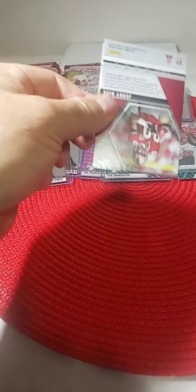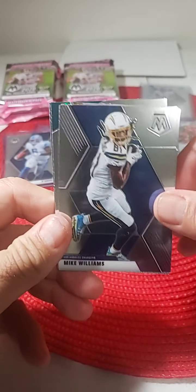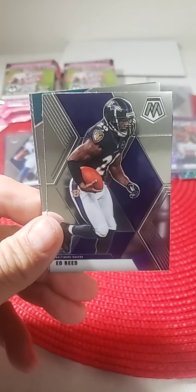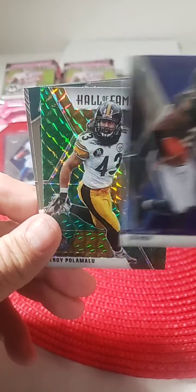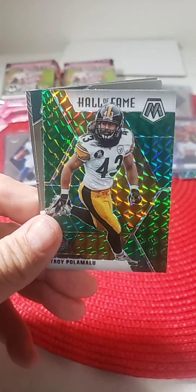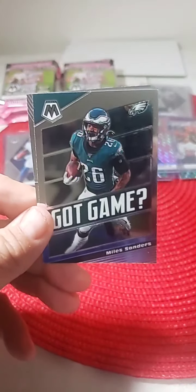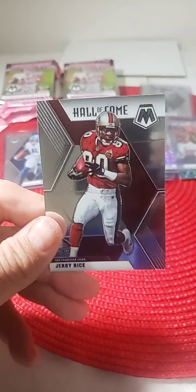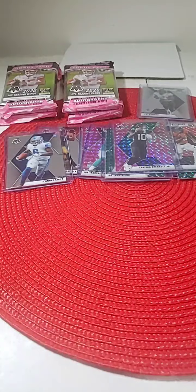Another rookie, another pink rookie — so far so good out of this box. Mike Williams, Terry Bradshaw Steeler, Ed Reed, green mosaic Troy Polamalu Hall of Fame — nice for the Steelers. Miles Sanders and Jerry Rice Hall of Fame. No rookies in that pack.